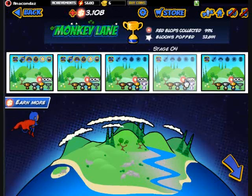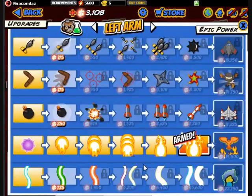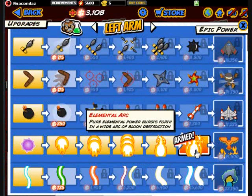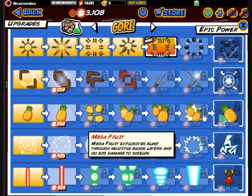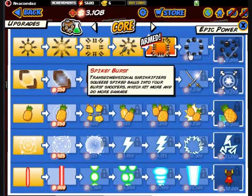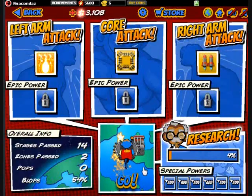I'm so close to getting this one achievement — 98% red blops. Also got a bit more upgrades. Left arm attack — all I really did was upgrade the Elemental Arc to Uberflame now. It's the 6th tier and it looks pretty boss. What I'm saving up for now is the Spiky Burst, because I heard the Spiky Pulse core attack is pretty overpowered. That is what I'm going for next.